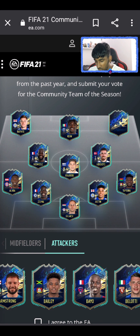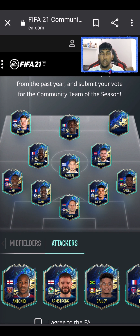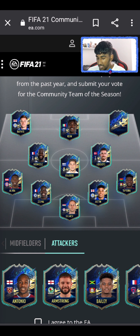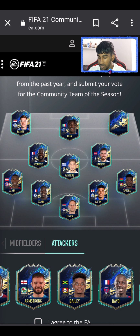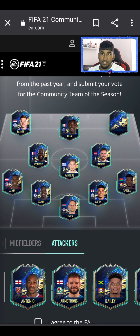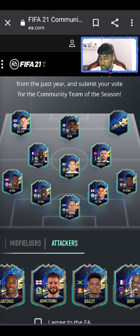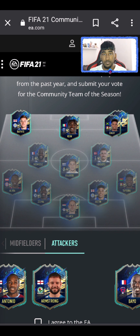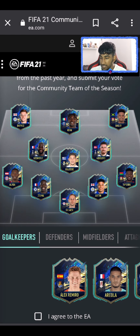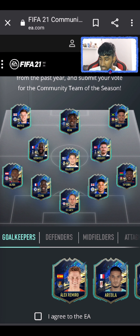Looking at the remaining options — Larsson, Zapata, Yilmaz — I'm not sure who else to put in. Edouard is a good shout, but actually Bailey — that's the one. Antonio had a decent season but I don't think he's had a really, really outstanding one. Bailey has been really, really good for Leverkusen, so I think he should go in.